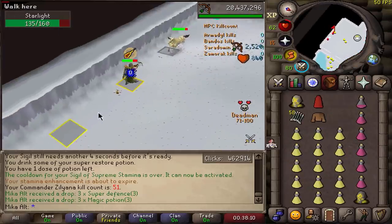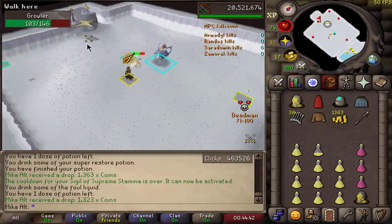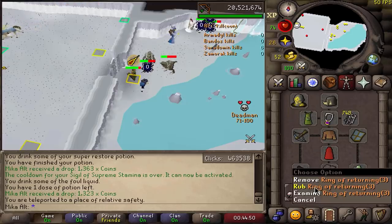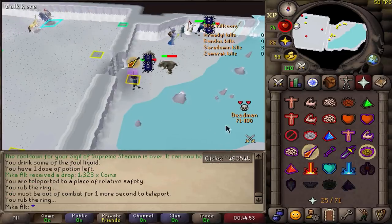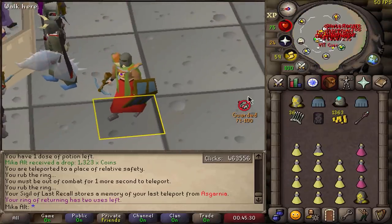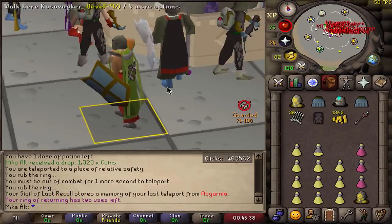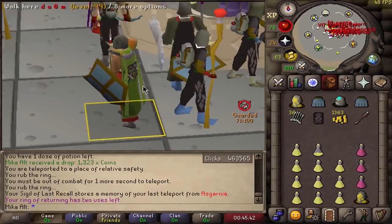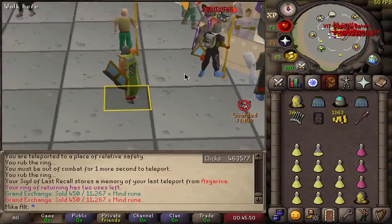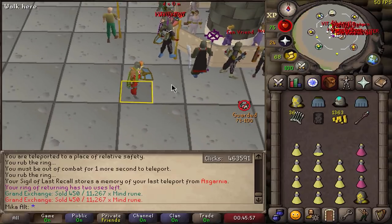We're starting on KC 51. The first kill was all right, I guess. I just got a Zuriel staff off a minion! Starting on the first ever trip after like three kills, I get a Zuriel staff — not even in the wilderness. This is around 5 million dead men right now. It's not the best PvP weapon, but it's a damn good one to say the least. I'm very, very happy I actually got that. I can't believe it. That is insane.